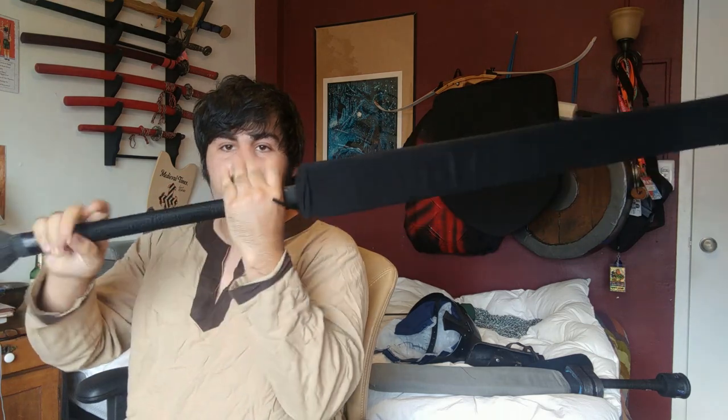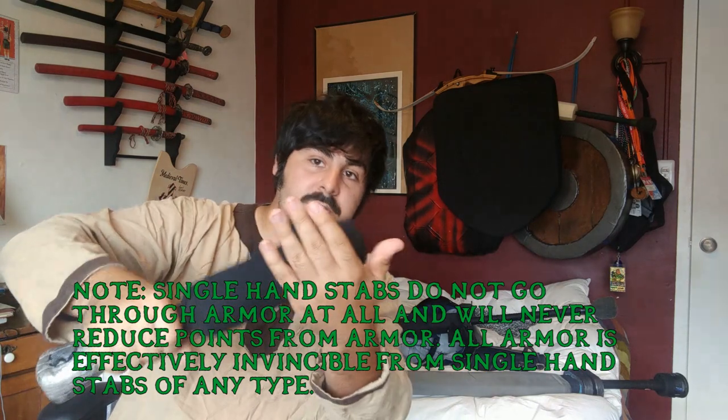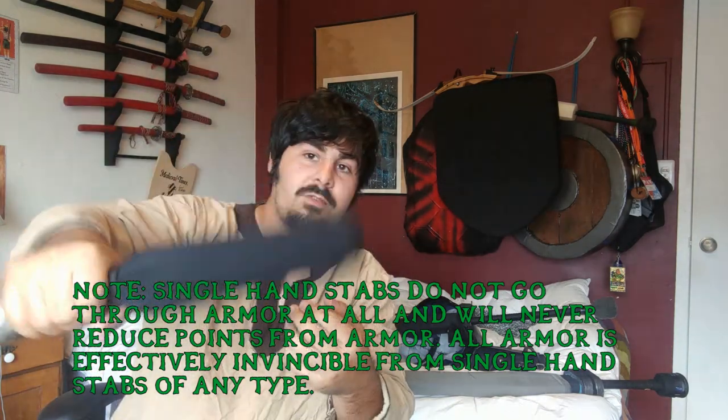There are a couple of ways to get around the extra armor point. One is by using a red weapon. As I explained, red weapons swung with two firm hands — nothing sliding — ignore armor. So if I have a nice breastplate or forearm armor and a red two-handed hits me, it doesn't matter; my arm is still gone. The armor does not protect against two-handed swings with a red. Two-handed stabs also go through armor. So if I have some chainmail and someone has a dagger, they could go one, two — one for the armor, one for the torso — and kill me.